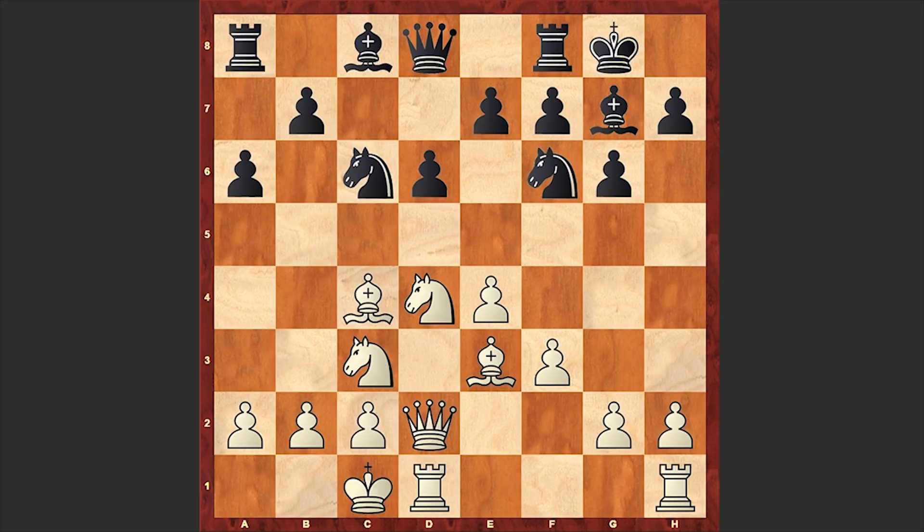Actually in this line, playing Qc7 is not that good. Usually Black puts the rook on the c-file in order to put pressure on c3, and it's not clear what the queen is doing on the 7th rank. Usually Black chooses this square for the queen in the Scheveningen variation or the Najdorf variation, but not in the Dragon variation. Anyway, in the game we see Qc7, Bb3, and b5 — which is losing.